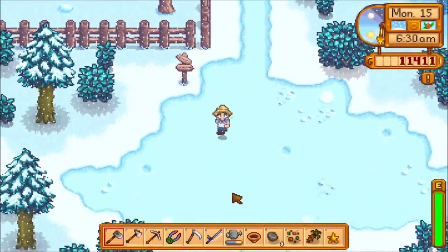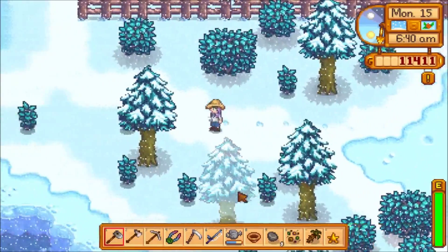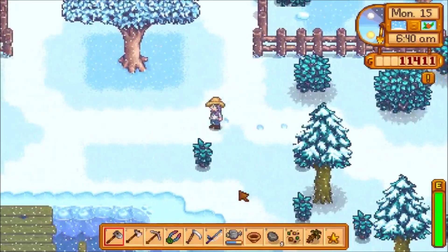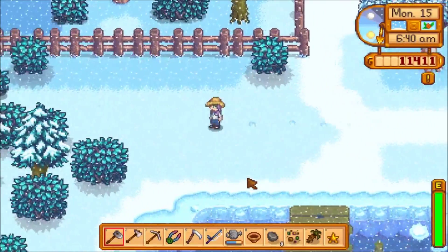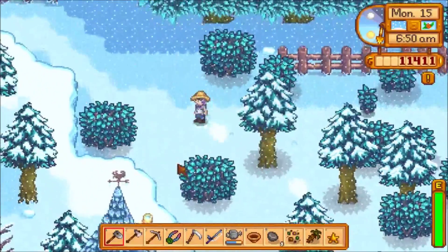Also it's a great place to harvest hardwood. So as you can see, we took the southernmost exit from our farm. We're going to go west from Marnie's ranch — so the opposite way of the ranch — and you keep going west.